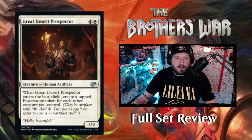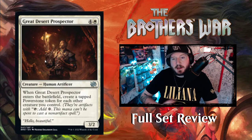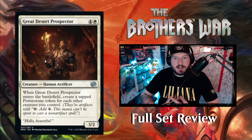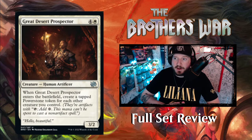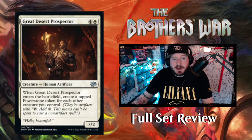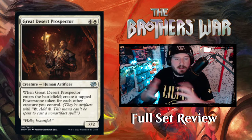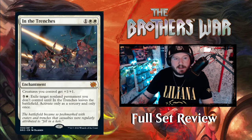Next is Great Desert Prospector — four and a White for a 3/2 Human Artificer. This guy has a grabby arm. When it enters the battlefield, create a tapped Power Stone token for each other creature you control. Power Stone tokens are mana rocks but can only be used to cast artifact spells, pay triggered and activated abilities — you can pay ward, taxes, pretty much anything but cast non-artifact spells. If White goes wide with soldiers, you could pay five mana to create five Power Stone tokens, giving you five extra mana next turn.